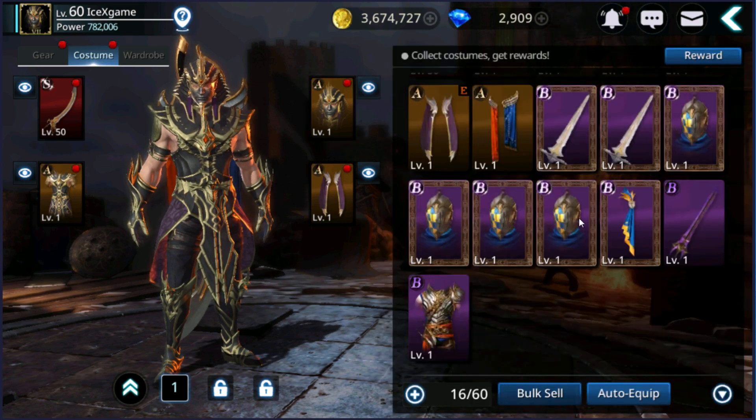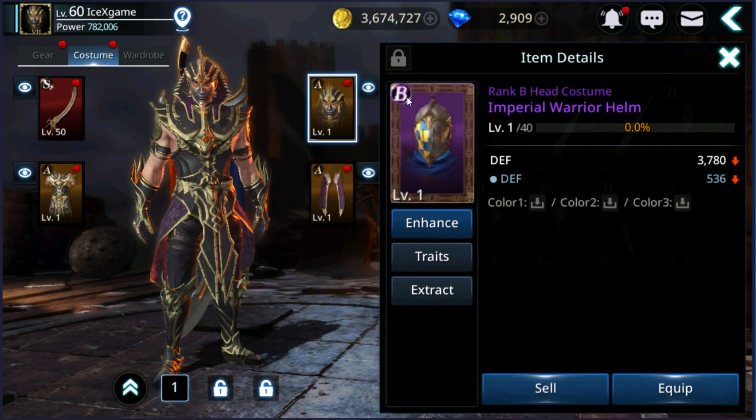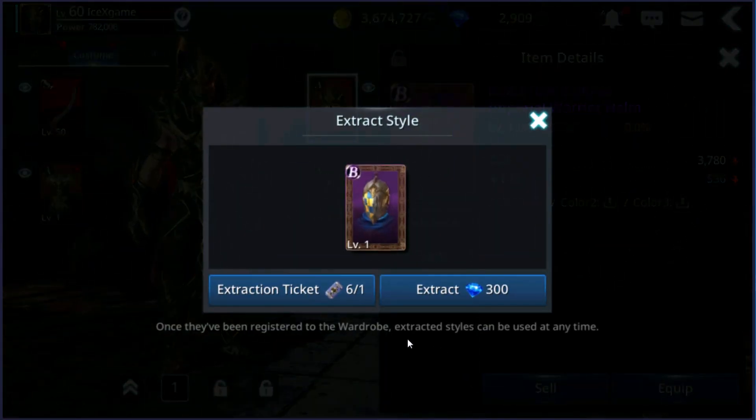You will see the extract option from costume, and I'm going to review it. First, just click on costume and depth attract. You're going to need an attraction ticket or blue diamond — it's going to cost close to 300. So far I have an attraction ticket.